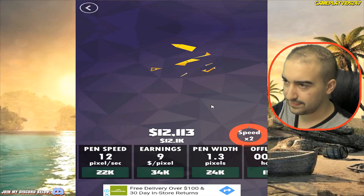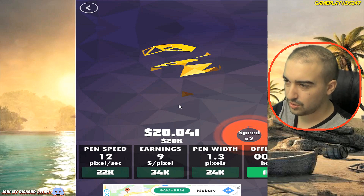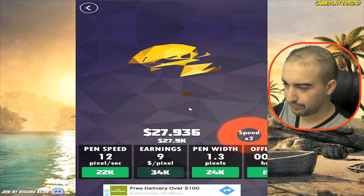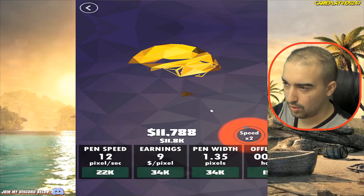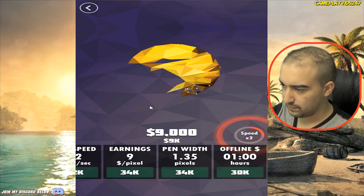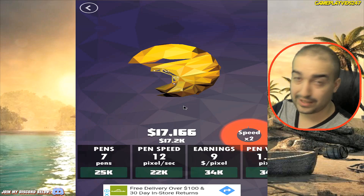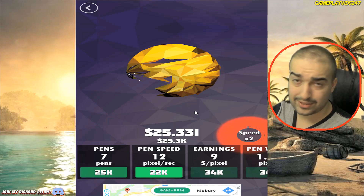Level six. Can we get a bigger speed increase than just times two, I wonder? Probably not. Let's increase the pixel width here, so we're covering more space with each movement of the pens. Just increased my offline progression bonus there — that should help when I leave the game offline for tomorrow's episode.